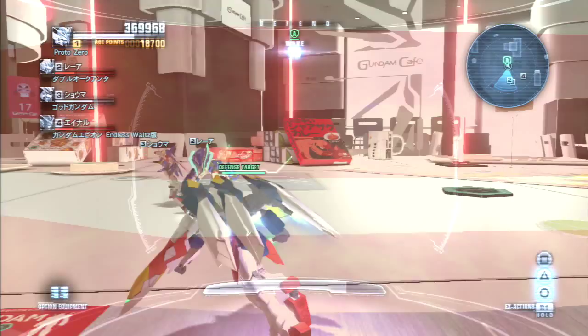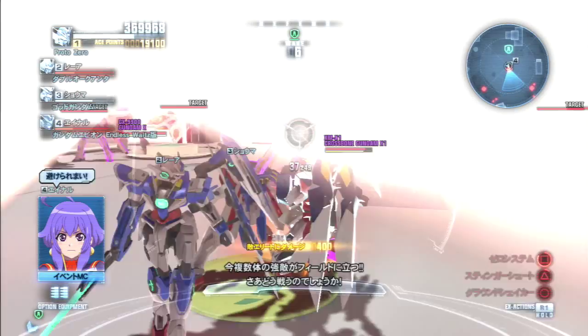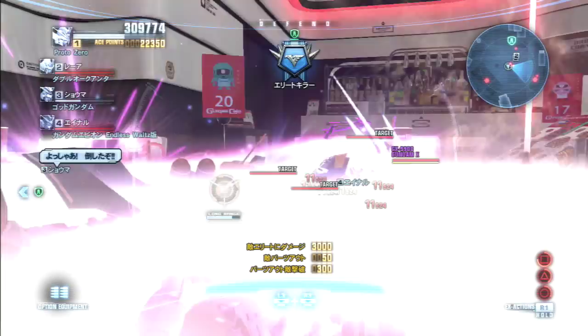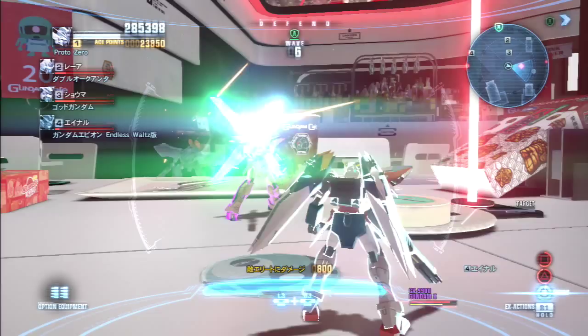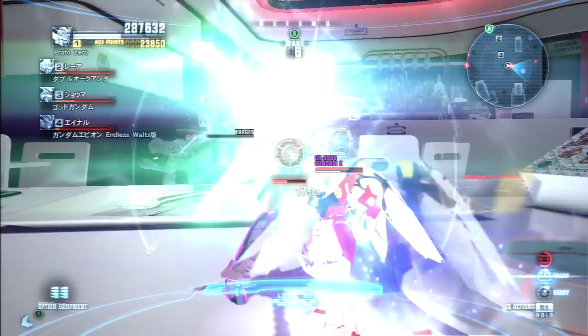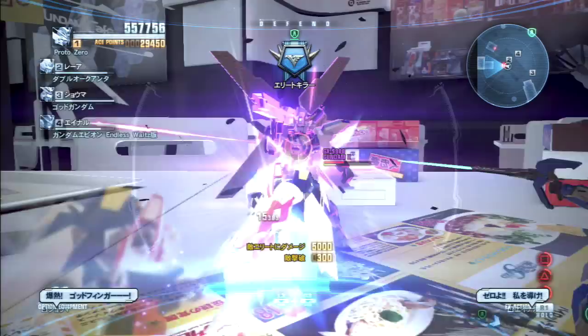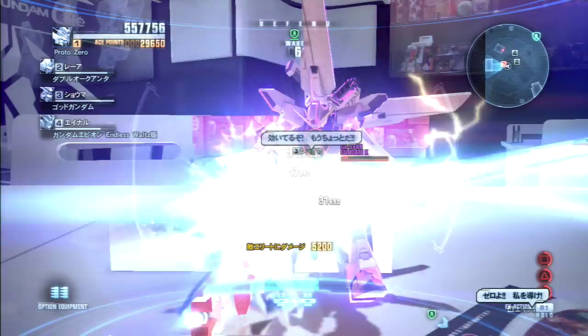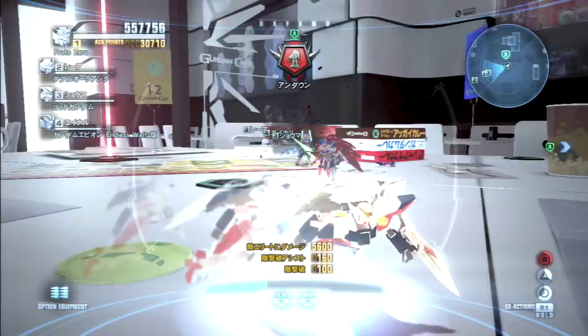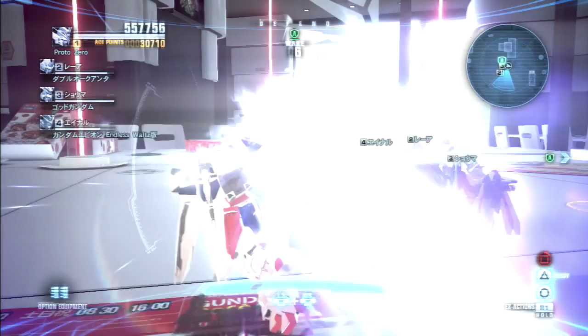Let's activate the Zero System. We've got Crossbone X1 — standard X1, not X1 Kai Kai. You can tell there's no skull on the chest. Let's roll. It's about to satellite cannon, so I want to be killing it. I was about to say standing behind it, but killing it is also a good option. Gotcha.